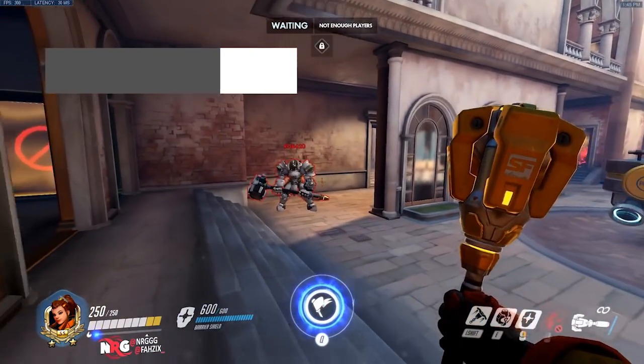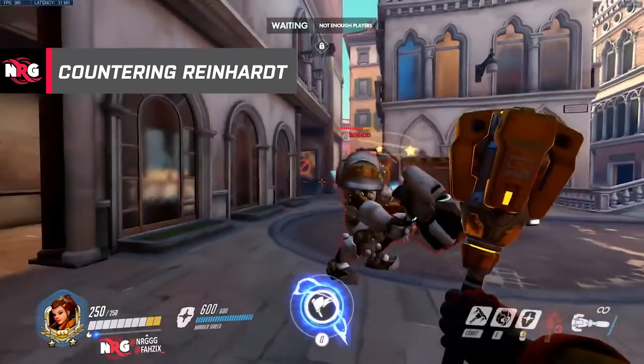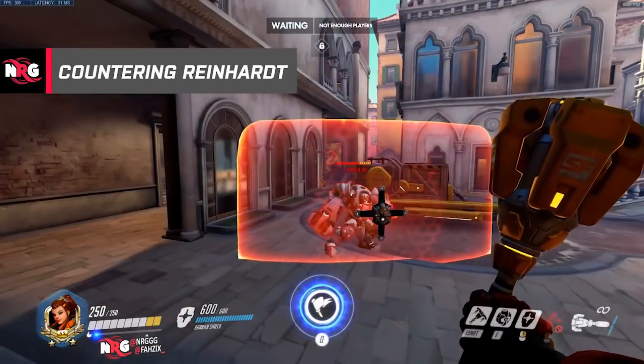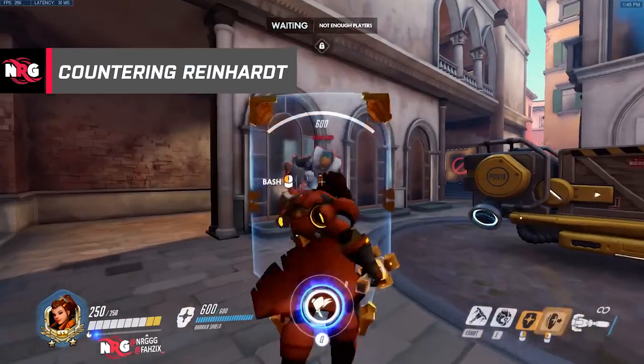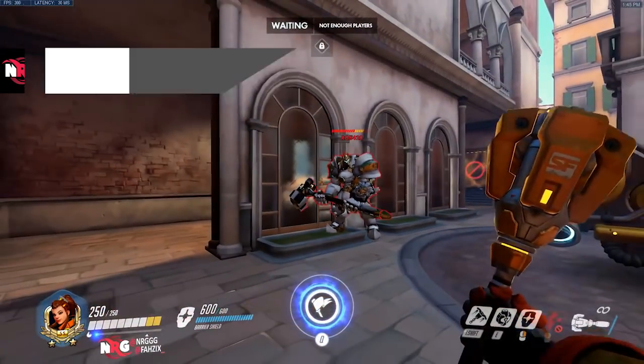You can stun Reinhardt when he charges to cancel the charge. And you can also block his ult when he ults — you can block his ult completely.